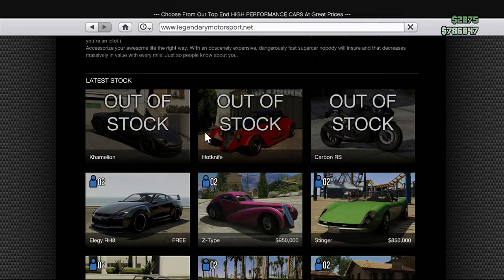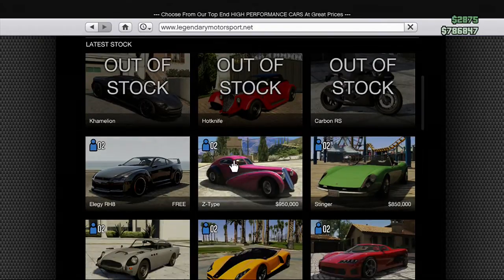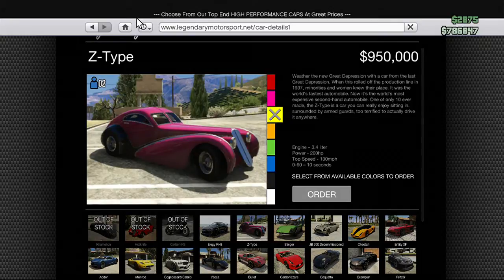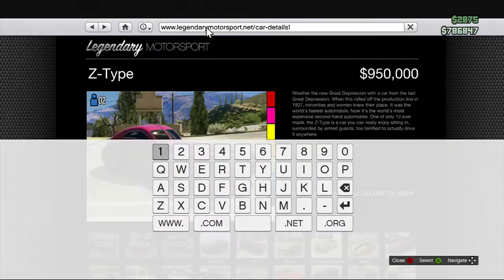I'm also going to be showing you how you can get a Cargo Bob online, but let's just do these three first. You want to click on any random car, like the Z-Type, choose the colour, then you want to hit A on the Home button, then go across to the URL and press B and A very quickly. So, Home button, then B and A.